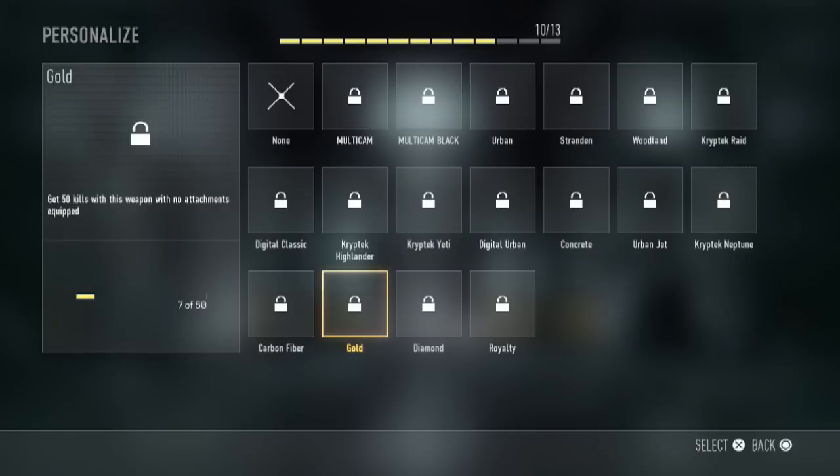And that's how you go ahead and get all the camos in the game. If you want, you can always pause the video and read it to see how to unlock them. If you don't know how, you can just go into your weapons, go to challenges for the weapon, and it lets you know right there.